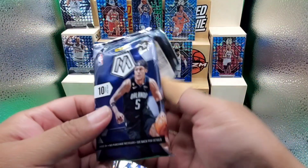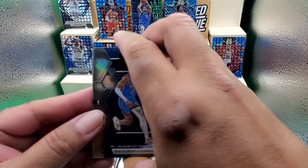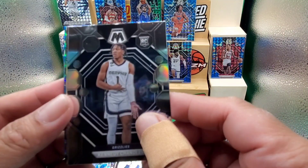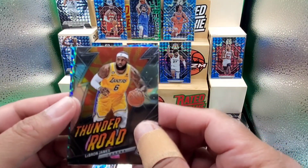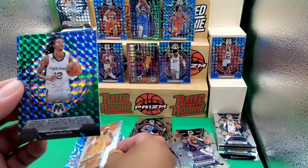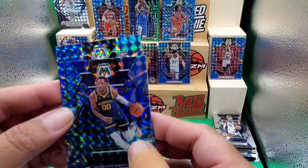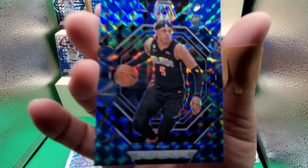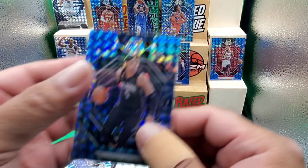Can we get it done in the last pack or are we going home crying? Nothing here — Epic Performers again. Shea, RJ Barrett, Cameron Payne, Nikola Jokic, Kennedy Chandler, Christian Koloko, Thunder Road of LeBron — oh, Ja Morant Epic Performers! Jonathan Kuminga on the Reactive Blue — make it a rookie — yes! Come on, give me something — there you go! At least — oh my God, thanks Paolo for coming to my life!